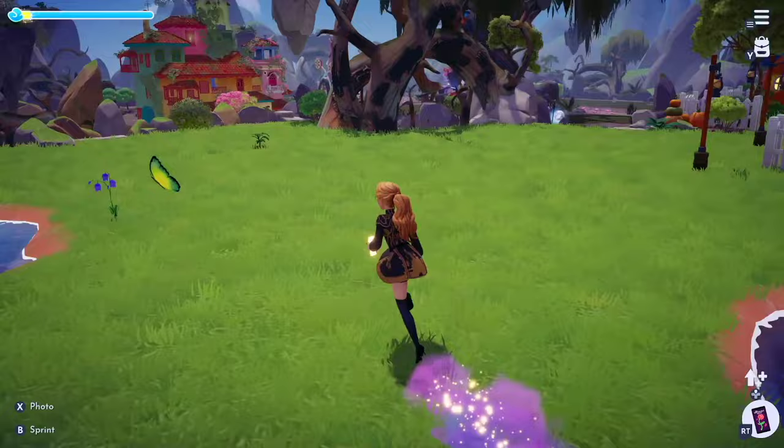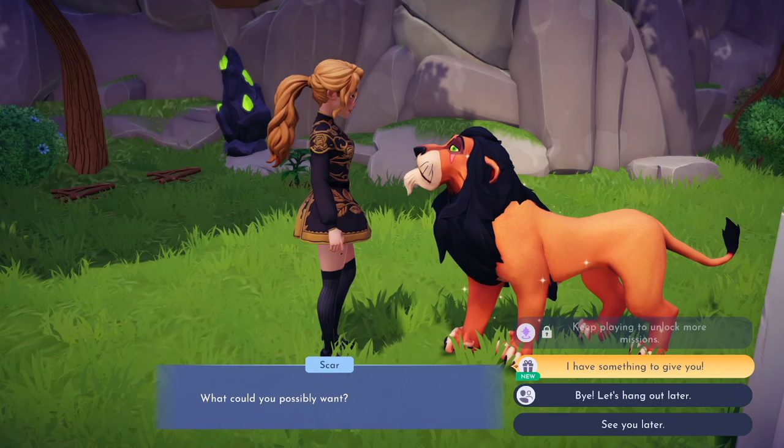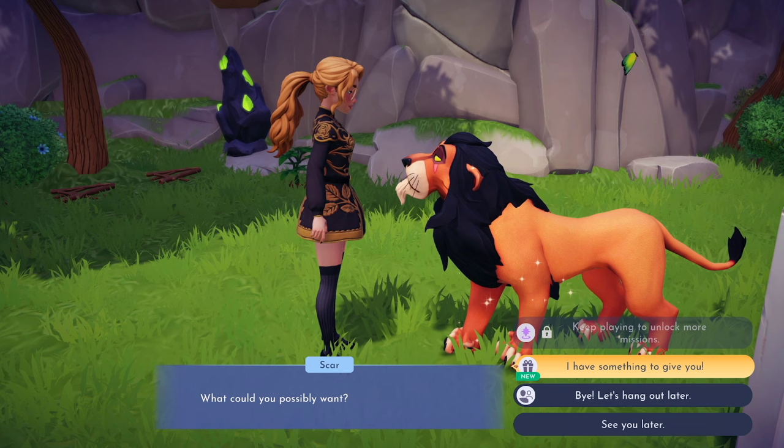The first place we're going to head to is the Peaceful Meadow. The Peaceful Meadow is completely free starting out, which means you don't have to spend any money to unlock this biome. Starting out, we have carrots, and carrots are going to be what we're farming to make a good amount of money.